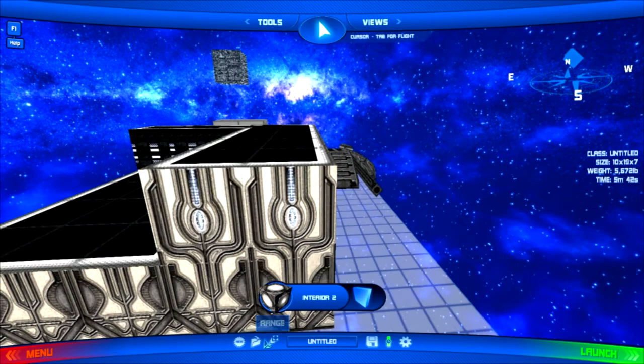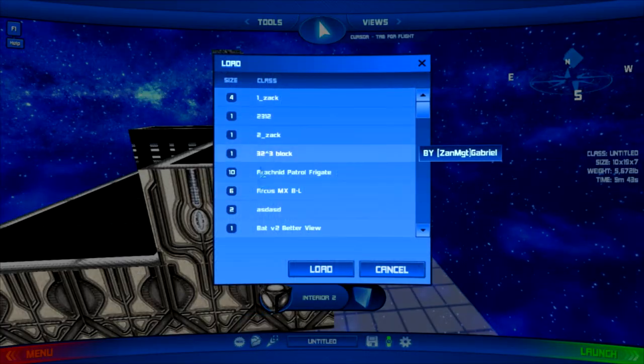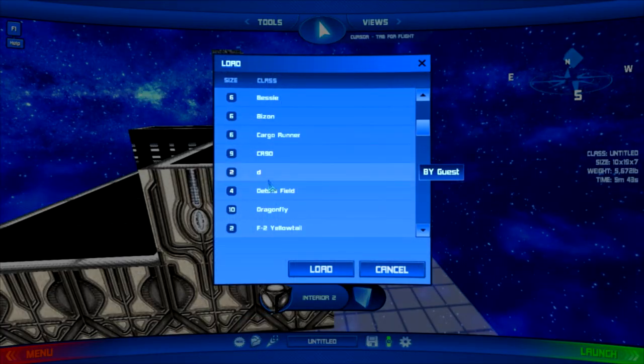Let's actually load another ship to show you some more of the prefabs. We've completely redone the load-save dialog — made it much smoother, much cleaner, a lot easier to load and save ships.